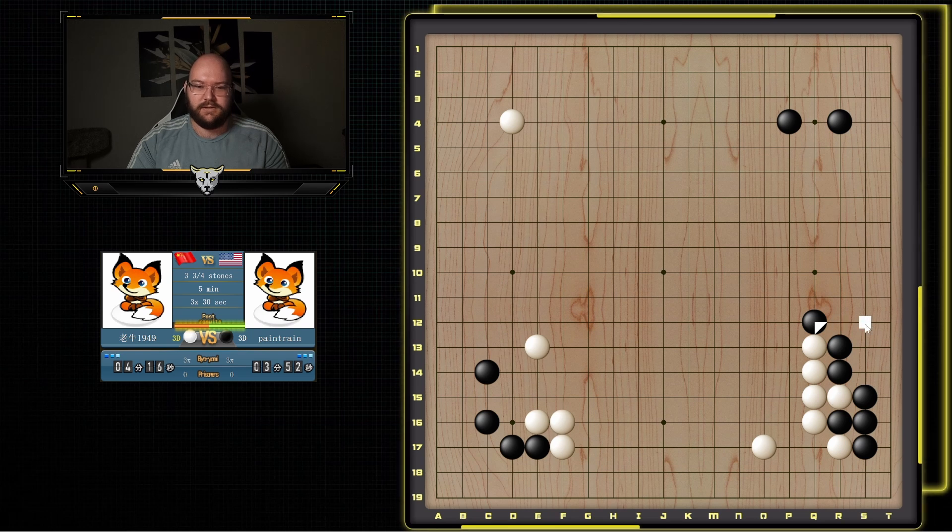He can cut, but I don't think it's that big of a deal because I can always capture in the corner. And if he does cut, I go here, here. It feels like eventually I can either make this area more solid, or extend here to reduce. But he didn't do that, so he's giving me more on the side and getting more potential here. Not too worried about it, because I do have this corner, I have potential here, this corner.